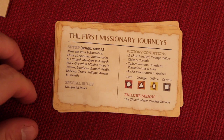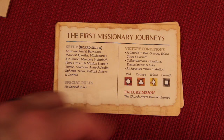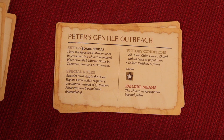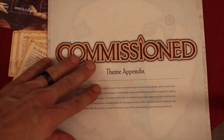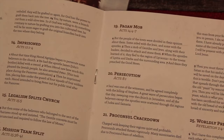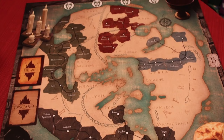I just want to show you some of the other objectives. This is a different scenario you could play — it sets up differently, and you need a church in every red, orange, and yellow city, along with Corinth and others. There's also 'Appeal to Caesar' with a different setup, special rules, and victory conditions. All these different scenarios change the game up considerably. This game also comes with an awesome additional book called the Theme Appendix, which shows almost every card in the game and gives you historical context — I love learning history while playing. Here's also the B side of the board, which is quite different and used for one of the scenarios.